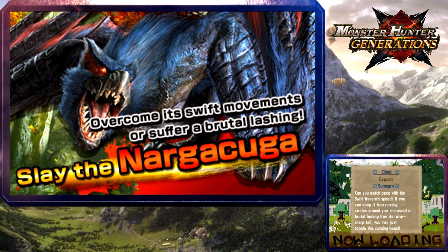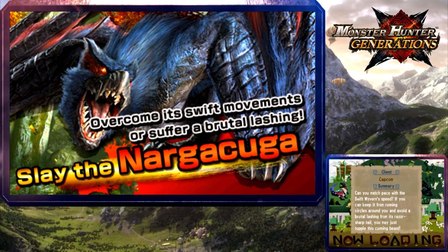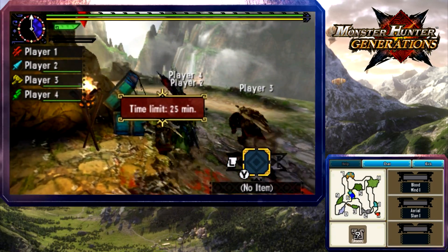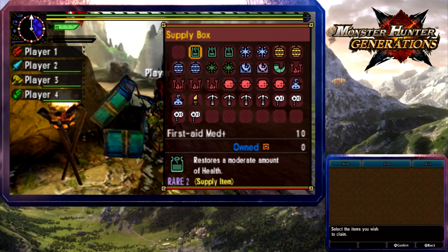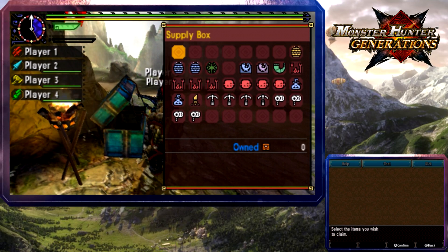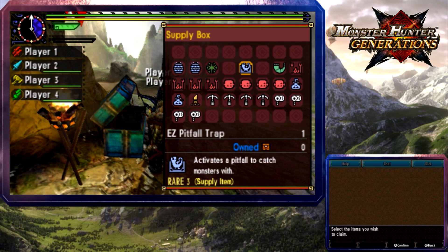Behind - slay the Narga Kuga! Oh, this was in a previous game. This was in Monster Hunter 3. Keep it from running circles around you and avoid a brutal lashing from its razor sharp tail. You may just topple this cunning beast. Oh shit, we actually have to find it too - it's a full mission!